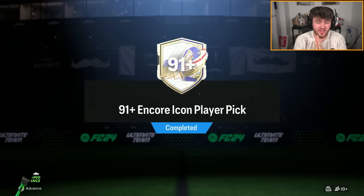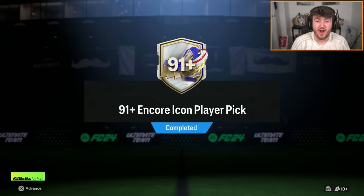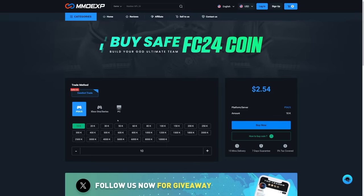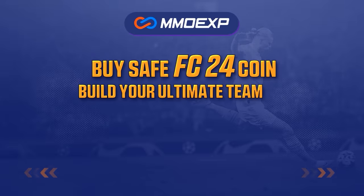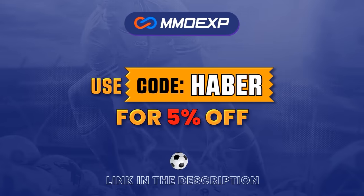EA dropped a brand new icon pick — the 91 plus Encore Icon Player Pick. If you're looking for cheap, fast and reliable Ultimate Team coins, check out MMOEXP.com. Link in the description, save 5% using code HABER.